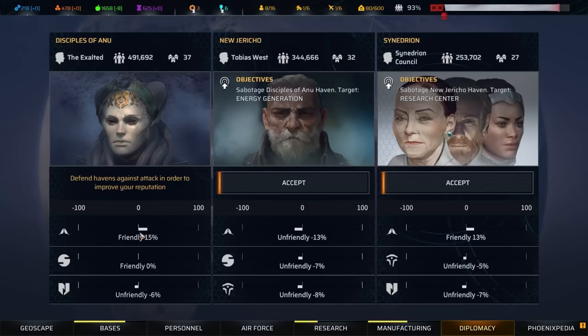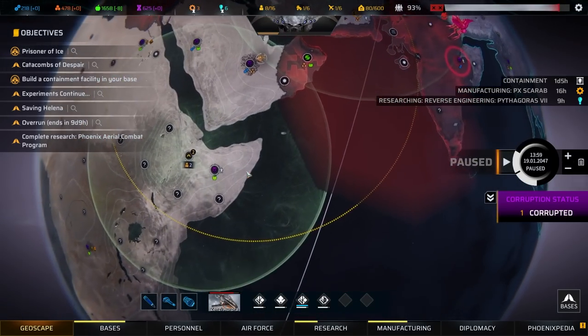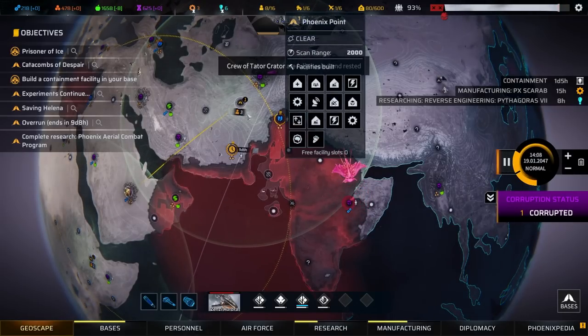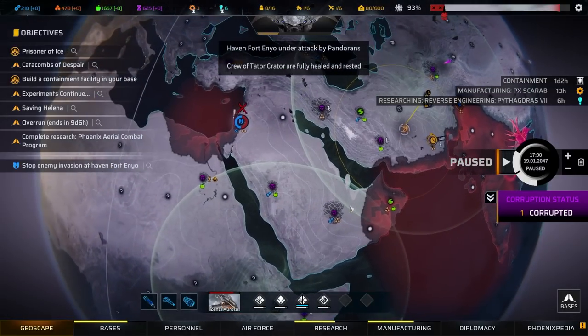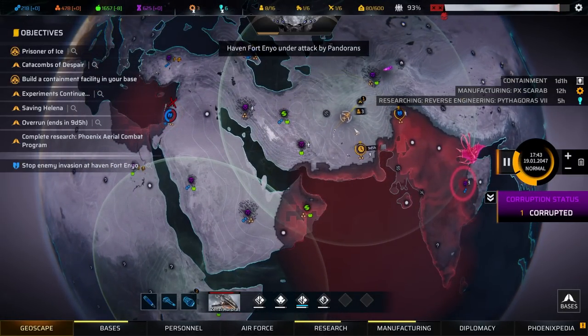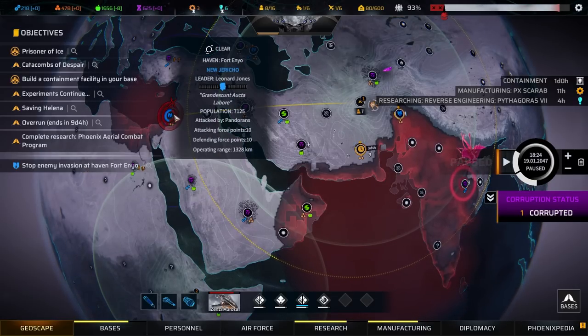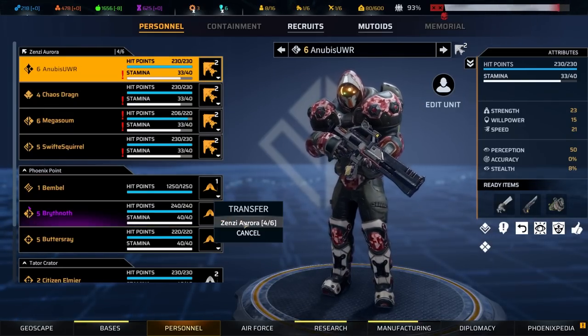How are things standing? 15, 13, and minus 13 — why does it seem so hard to be friends with New Jericho? I'm very concerned about this. New Jericho is under attack. So many of them are about to be lost — but this would improve their relationship with us, to be fair.